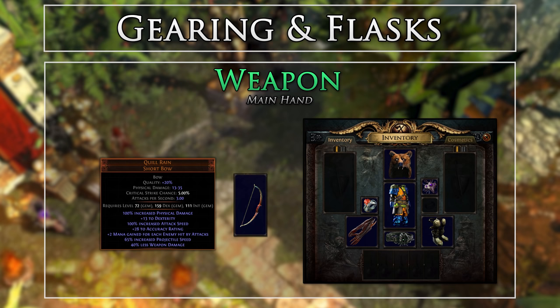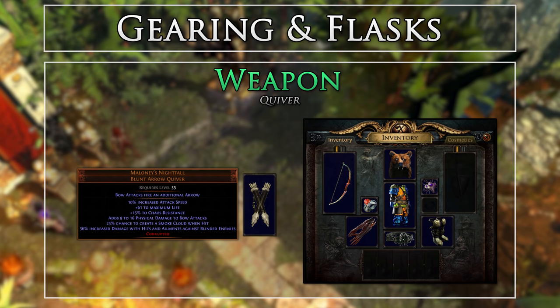We will be using the Quill Rain for our weapon. This is basically best-in-slot, as it provides insane attack speed for our poison delivery with no downsides for our damage over time due to the 3.0 changes. We can start using it right when we can equip it at level 5. If you want one as a 6-link, they are actually very cheap on the market, as there is a divination card that returns a 6-link white shortbow you can chance and scour into a Quill Rain. For our quiver, we will be using Maloney's Nightfall, which provides attack speed, life, physical damage, and percentage increased damage with ailments against blinded enemies.